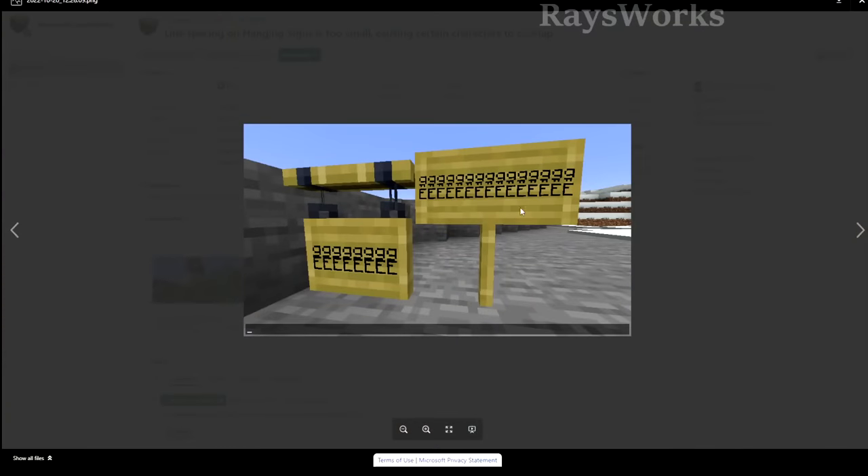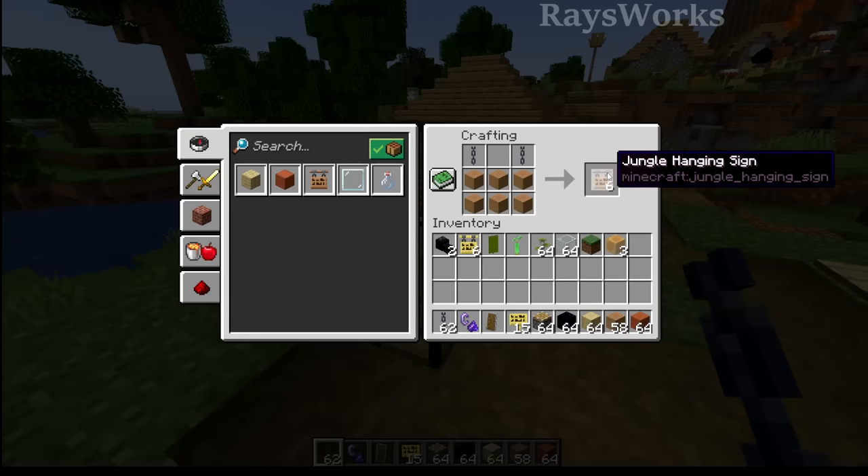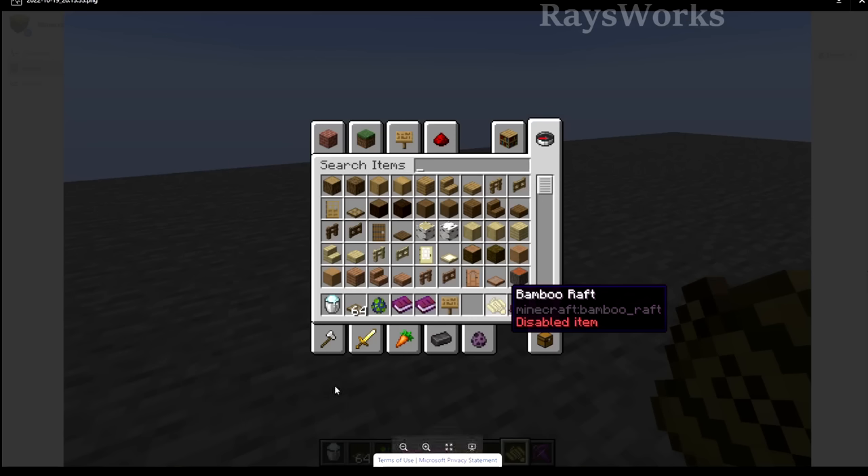The spacing between the individual rows on hanging signs was too small — you can see how the G is clipping into the E. Despite having the appropriate log types, it wasn't possible to actually craft birch or azalea for the hanging signs. With this new snapshot's data pack, they made it so you could turn on or off new 1.20 features, but there were still ways to smuggle 1.20 features into 1.19.3 snapshots using saved toolbars, which they've now stopped.